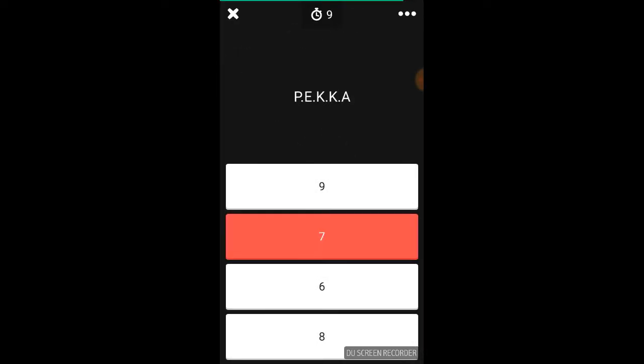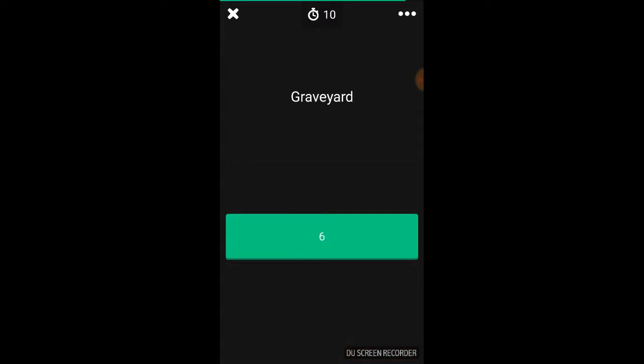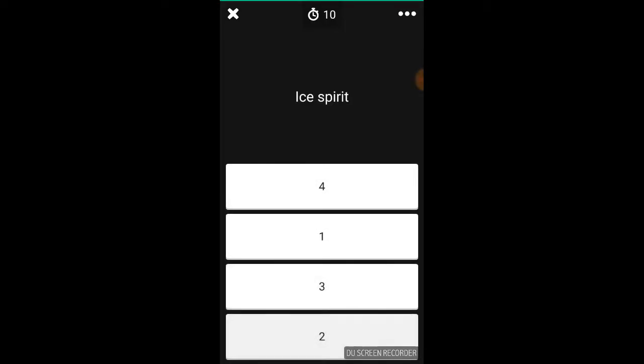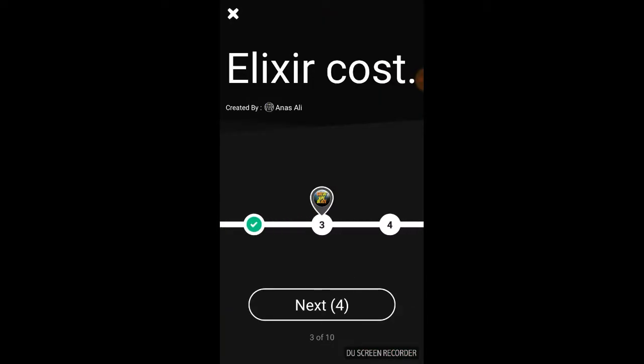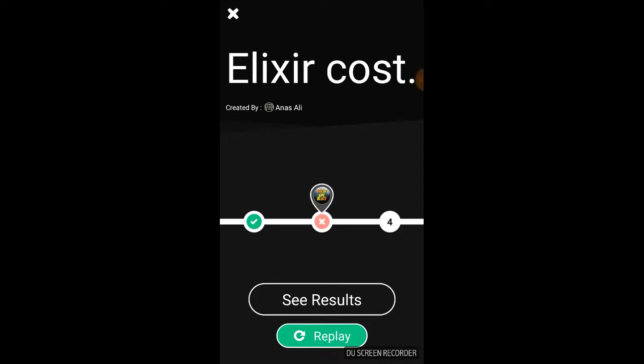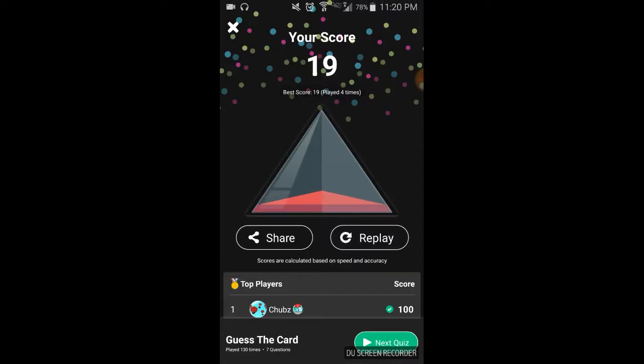What do elixir cost? Pick a card that costs seven. I'm redoing this one. Graveyard — that costs four. Lumberjack — now that cost... I am not good at this at all. Royal Giant, that's seven — okay, starting out good. Next, Ice Spirit — that costs like two. Ten questions, okay I can do it. Valkyrie — four. What? See results — I'm gonna defeat this quiz!